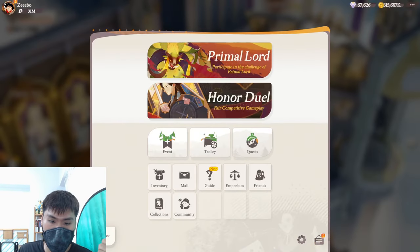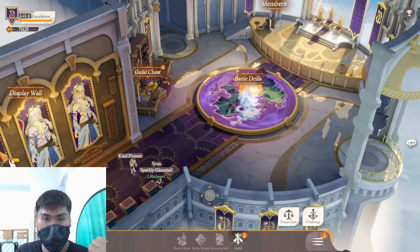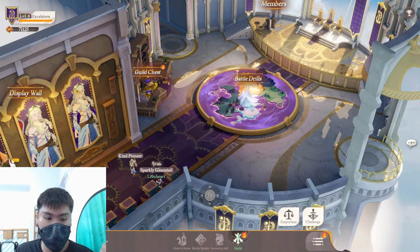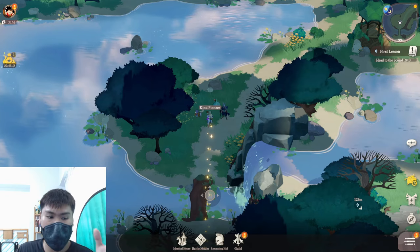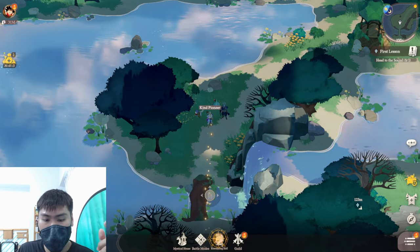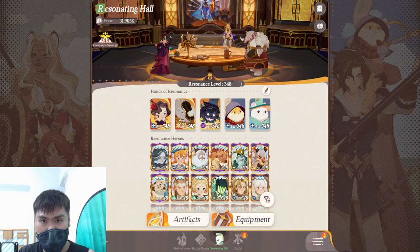So to summarize day one: change your settings, join a guild, make sure you know the basics of exploring the world, and make sure you know how to use your resonance hall. The resonance hall is quite an important feature in the early game — you can filter your units to see what you want and get a clearer picture of your build. That's the day one beginner's guide — just the tip of the iceberg.